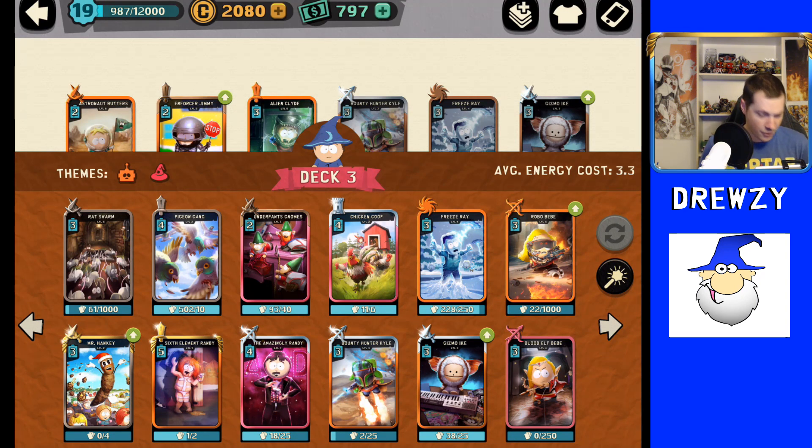The cards I chose have spawnable style units within both Sci-Fi and Fantasy so you can rotate between the two babies, since you have both as options. There's Freeze Ray in there to help control so the babies can get charged up. I have Bounty Hunter Kyle to get the extra damage effect to maybe help Blood Elf Baby or Robo Baby be that much stronger. You got Gizmo Ike who will transform into copies of himself if charged up, two Randys, Pigeon Game, Rat Swarm, Underpants Gnomes, and Chicken Coop.